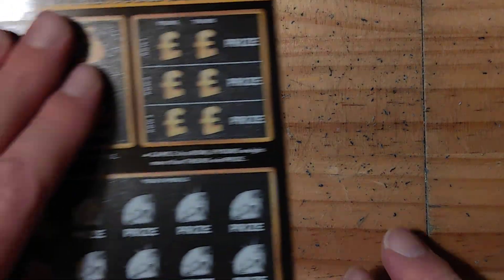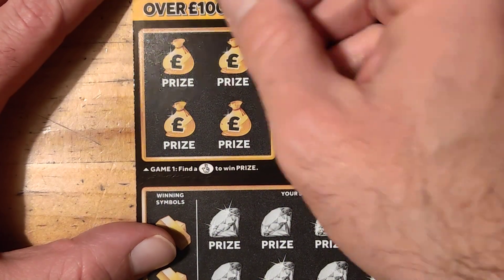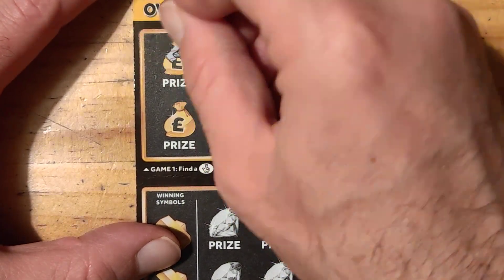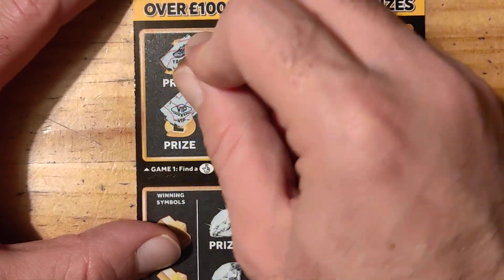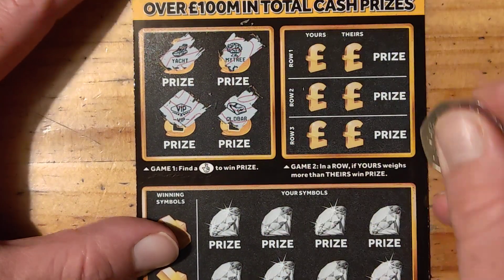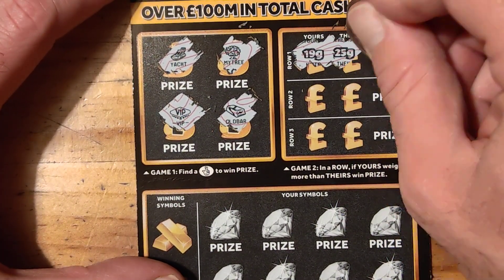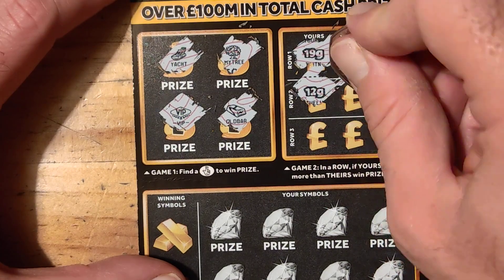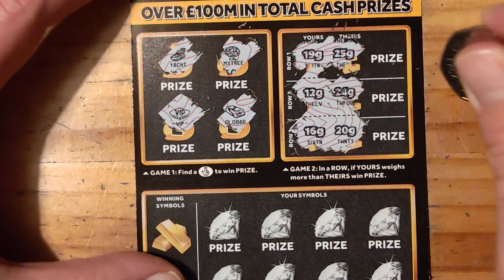Can we get a win? Can we get off the mark? Here we go. Money tree. VIP. Gold bar. 19, 25, 12, 24, 16 and 20. Let's see.